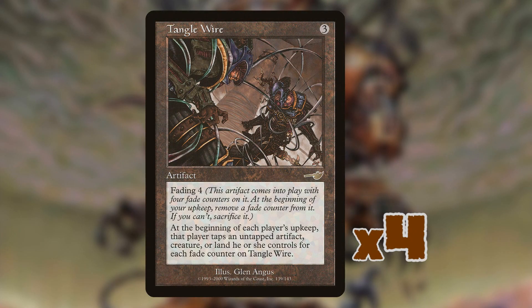Finally the deck ran four copies of Tangle Wire. It has fading four, and at the beginning of each player's upkeep that player must tap an untapped artifact, creature, or land for each fade counter on it. Getting this out on turn two with a Grim Monolith means your opponent has to tap all their lands. But since you have mana rocks in play — Thran Dynamos, Metal Workers — you still have access to mana while your opponent is locked out. So just when you thought this deck was already obscene, it can also just lock you down.